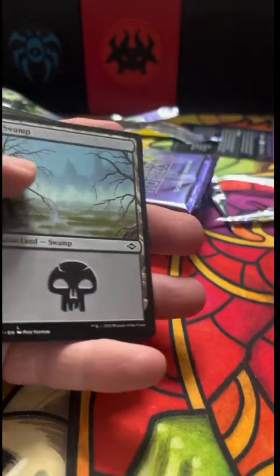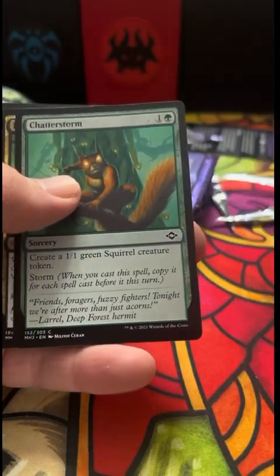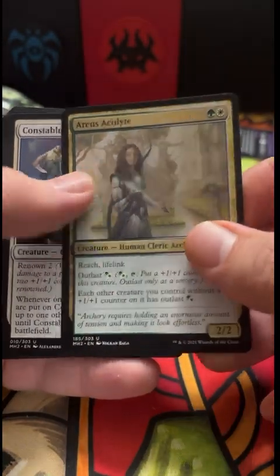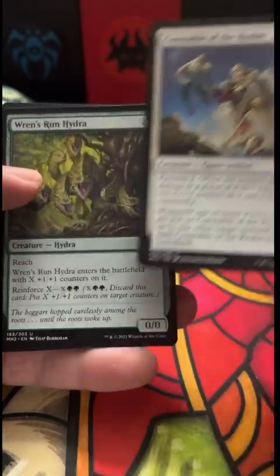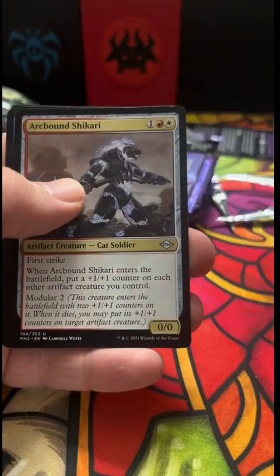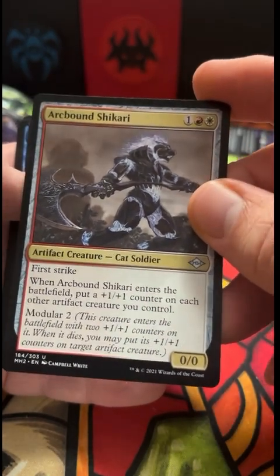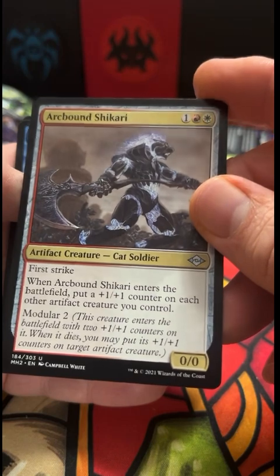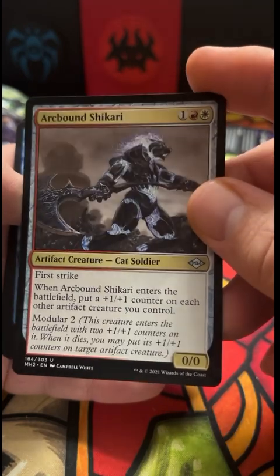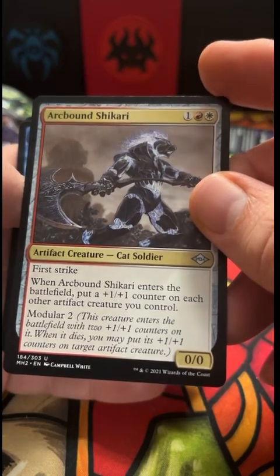Chip the Squirrel God — I think it was from an Inquest magazine, if I recall correctly. Trade Keeper, Renrun Hydra, Monoskelion — I think that's our first one maybe. Arcbound Shikari — I won a tournament once while playing this, and then got second or third in the next one. Believe it or not, I was playing more than one of these. Pretty good card — I know there's better things you can do, but it actually did well.